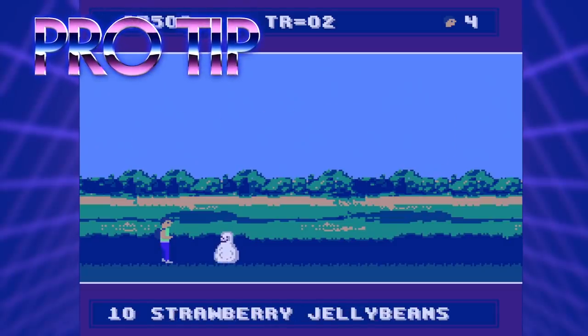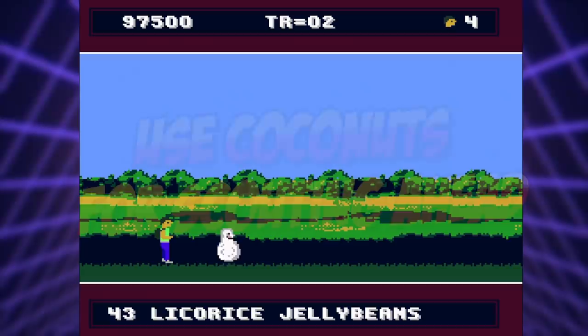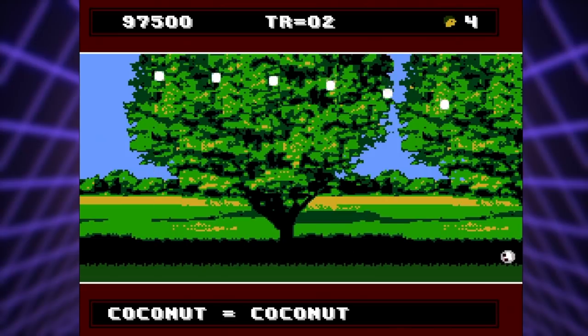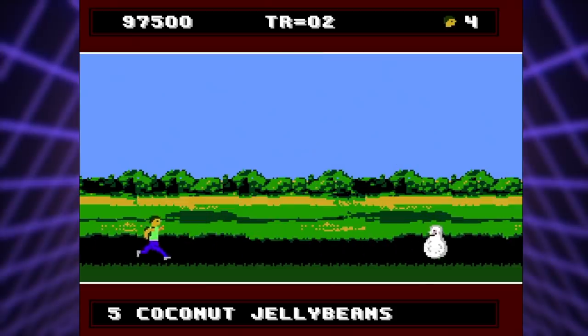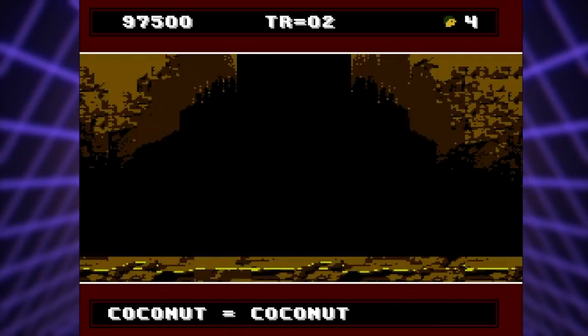Pro tip number four: using the coconut jelly bean to scout multiple future screens and wipe out enemies on Blobolonia. Have your coconut jelly bean selected to turn Blobbert into a coconut, then pick it up, start from the far left of the screen, get a running start, and throw the coconut just before you reach the right edge of the screen to send it rolling past several screens ahead. Once it stops, make your way right and whistle for Blobbert until he comes back to meet you. You can repeat this as much as necessary to make it through Blobolonia with little difficulty.